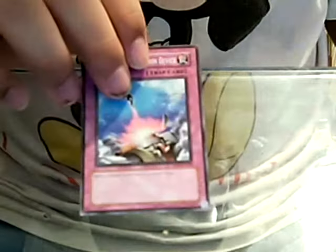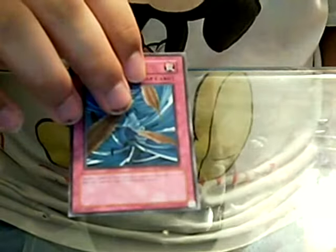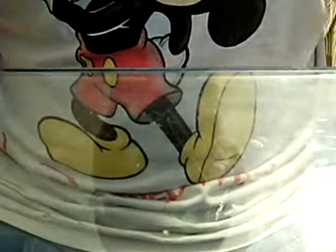Call of the Haunted to bring back a monster from your graveyard. Compulsory to bounce a monster back to their hand. Dust Tornado. Mirror Force, which destroys your opponent's monsters when they attack. Toron of Tribute to clear the field. And last but not least, Hero Signal to search for Elemental Heroes from the deck. That's it for my traps.